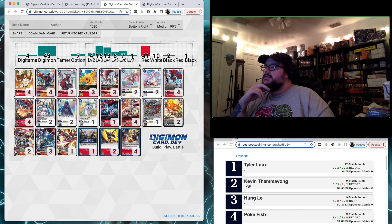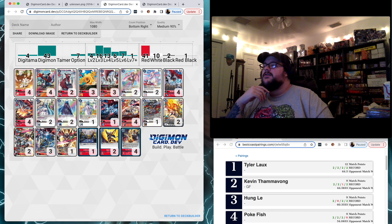Third place, we see Hung Lee, and he was playing Jesmon. We have the 4 Guri, the 4 of the Searcher Huck, 2 of the Sister Searcher Huck, 3 Solar Mon, 3 of the Starter Huck — interesting ratio there. He's valuing that 1k DP a lot, and I guess the memory gain off the Sister Mons might come up.